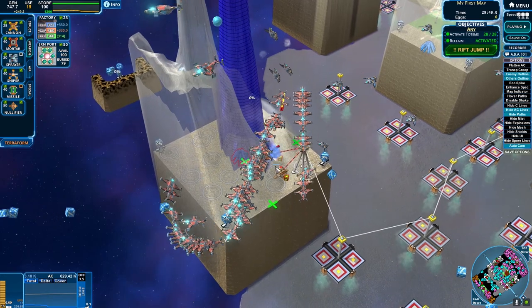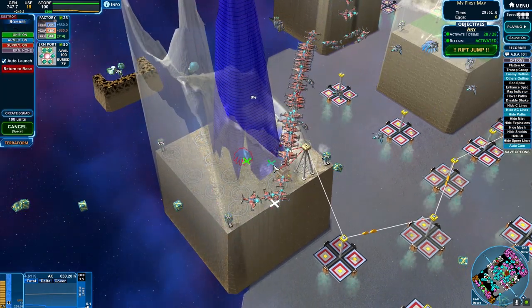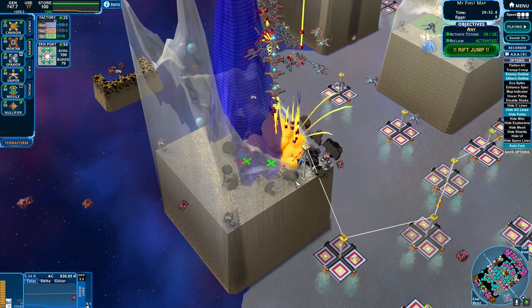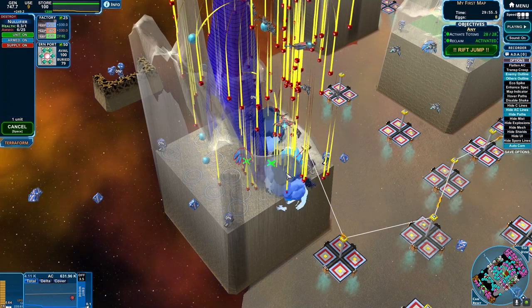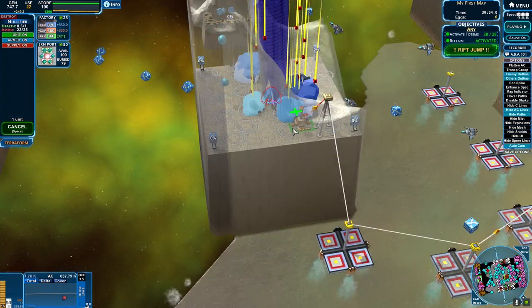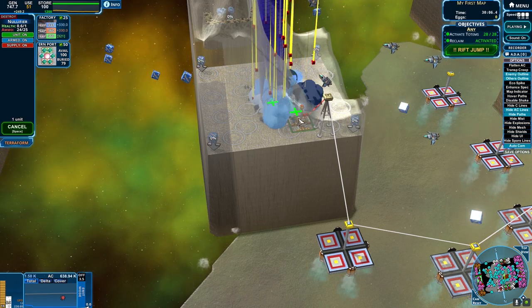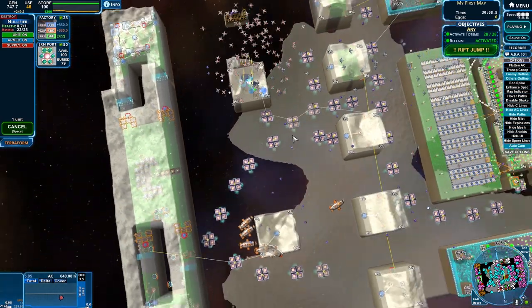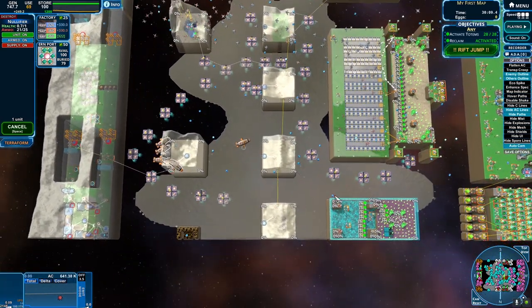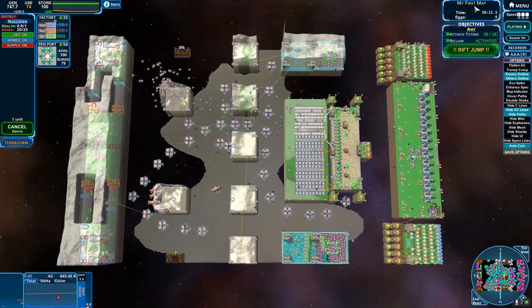Almost got it built. Please don't destroy my nullifier now — the planes should be enough to protect. Oh no! It was so close to dying. Ammo's almost online. And blammo — every enemy defeated. The map is ours. We kind of made a bit of a gooey mess right up in here.